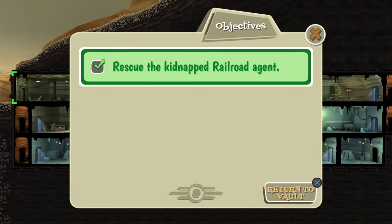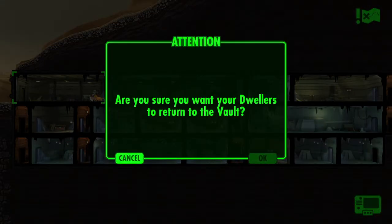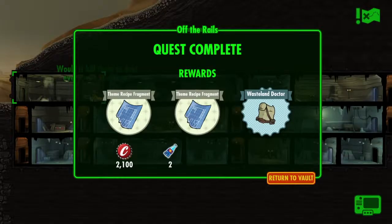So there's your little tutorial on how to get dwellers. The vault's done — I rescued the kidnapped railroad agent. I got a theme recipe fragment, another theme recipe fragment, and a Wasteland Doctor outfit, 2,100 caps, and 2 Quantum Cola. Excellent. Anyway guys, thanks for watching today's Daily Vault. Tune in tomorrow for more, or next week, however it turns out to be — because I'm not sure which day I'm posting any of these on. Watch more in future, learn more in future, be happy more in future. Bye-bye.